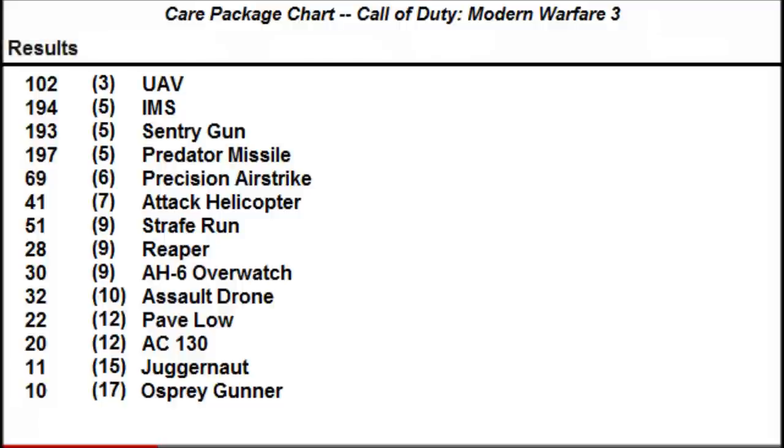The first column on the left displays how many care packages resulted in the following killstreak. The second column on the left shows how many kills are required to earn that killstreak normally. Now I'm going to estimate the percentage chance of each killstreak appearing.